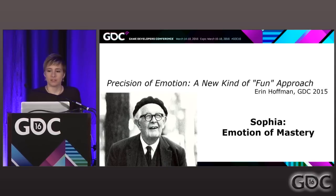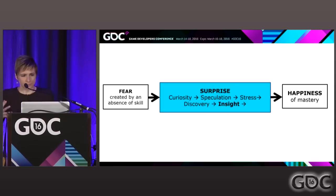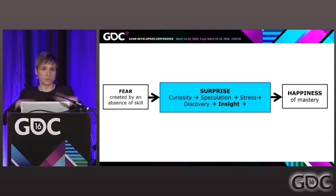A lot of it is built on Jean Piaget's cognitive development studies from the mid-20th century — all about how humans find knowledge and how they're engaged in finding knowledge. This is a chart illustrating what Hoffman calls the Sophia Loop, the emotional journey a player goes through when solving a puzzle. At first the player is confronted by fear — they have an absence of skill, they don't know what to do. Then they go through a cycle of emotions: speculation, curiosity, discovery, finding insight. When it all comes together and they find a solution, they experience happiness — the Sophia feeling.